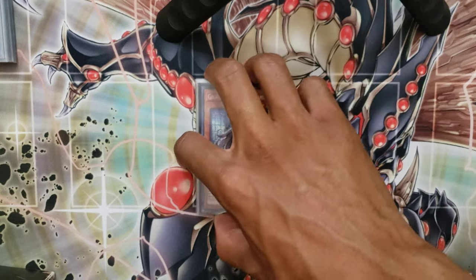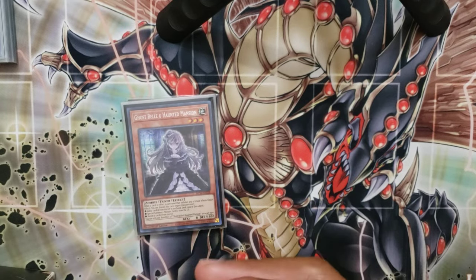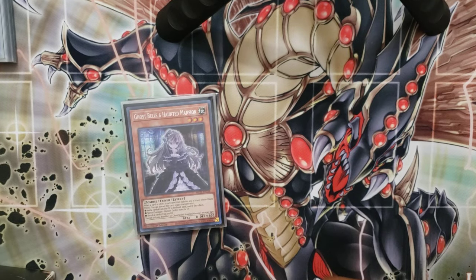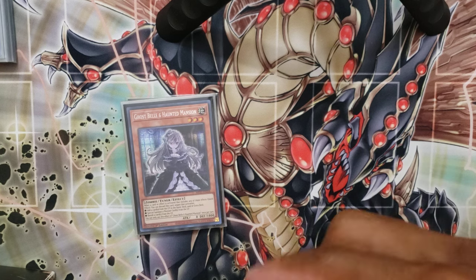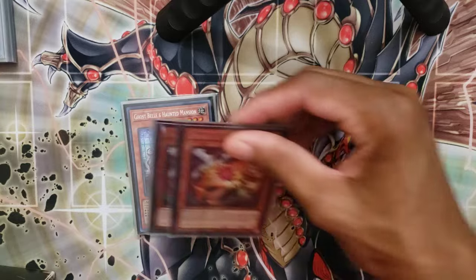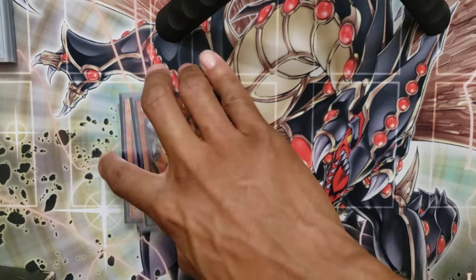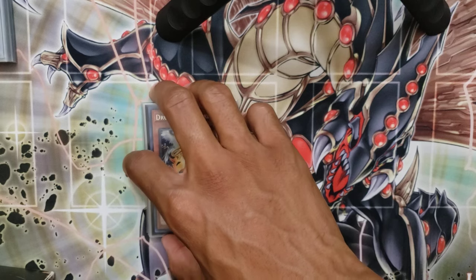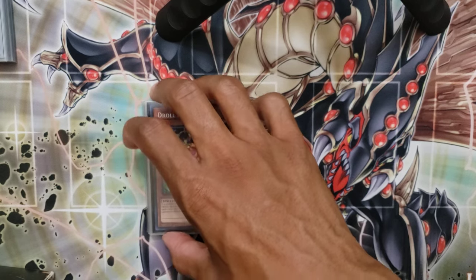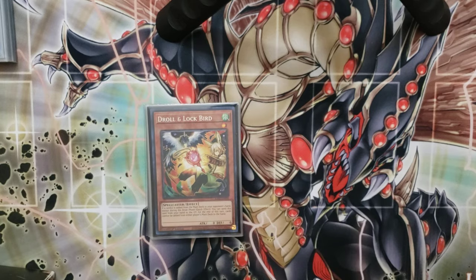Two copies of Ghost Belle — just has a lot of coverage into many matchups. I use it against Tenpai a lot, most of the time against either the Synchro 7 or the Phaedra. Two copies of Droll and Lock Bird — I didn't really use Droll that much; I think I used it once.